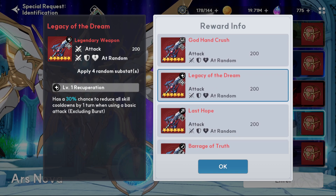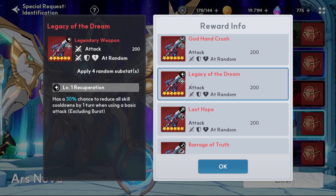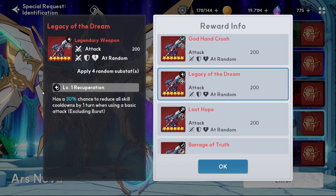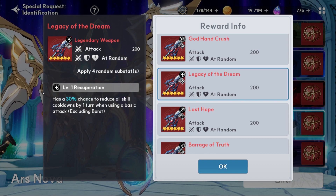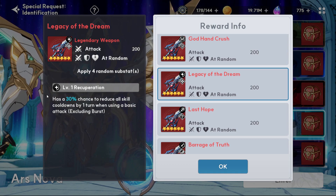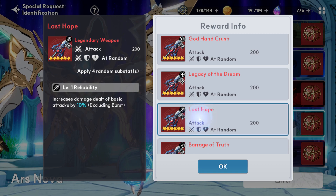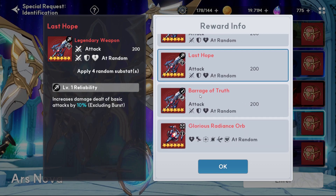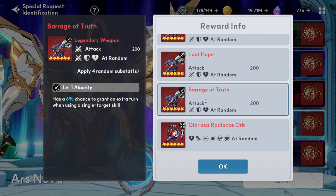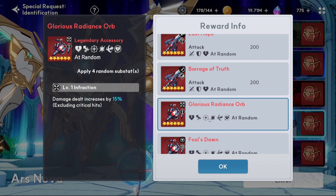There's one with 30% chance to reduce cooldowns using a basic attack. If you put that on Charlotte, who already has cooldown reduction on her ultimate via her basic, now you're reducing the cooldowns of everything on your basic — or you have a chance for both. There's also one with 6% chance to grant an extra turn when using single attacks, which seems too low to be reliable.